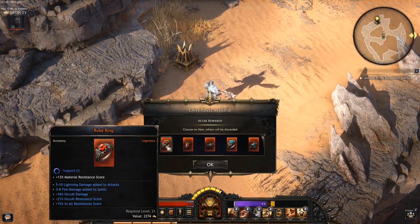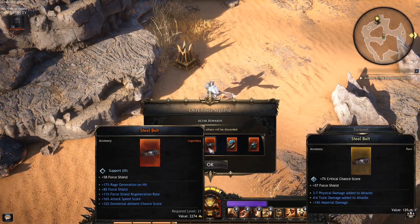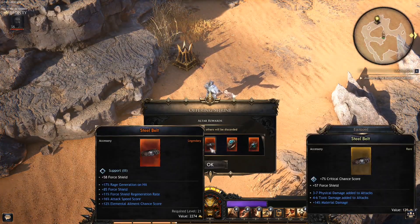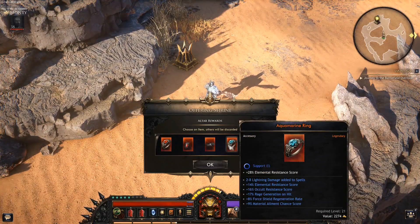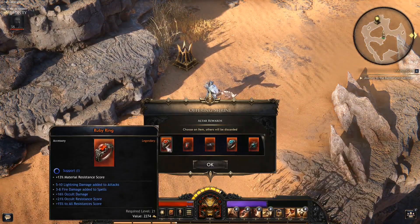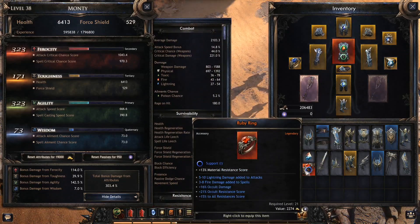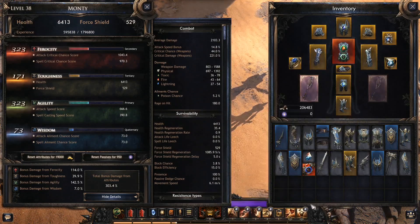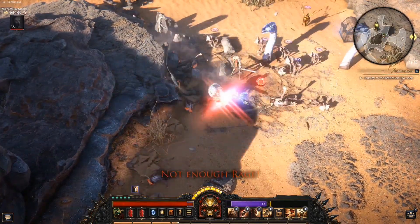Oh my god, that is absolutely a Support One for critical hit chance — that is great! Support Three, oh my goodness, I can't decide. Support One as well — elemental resistance, rage regeneration on hit, force regeneration, material alignment, one to eight to spells. And this one is for attacks, so right now I'll go with this one. We'll even take a quick look at whether it is overall increasing anything — or rather decreasing. Let's see if we socket it with the critical hit chance, whether that might be something we should use.